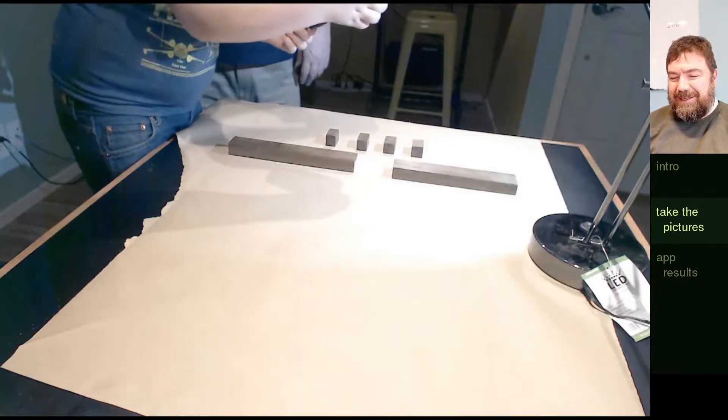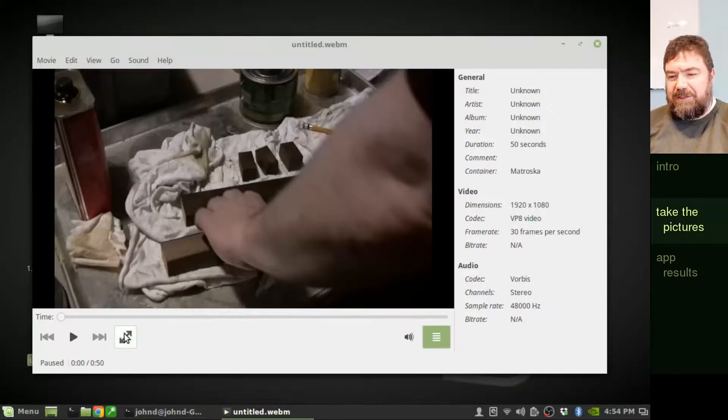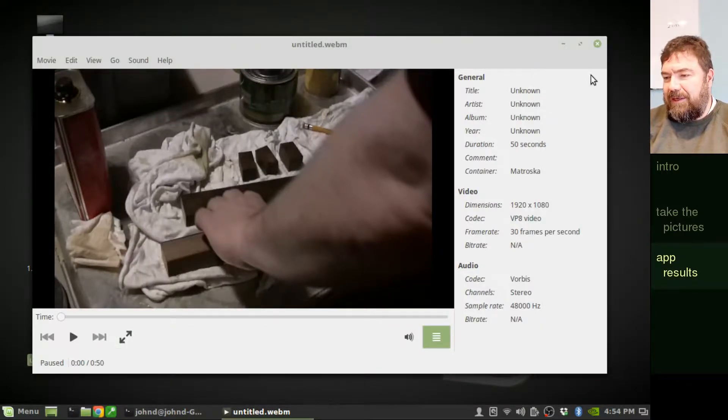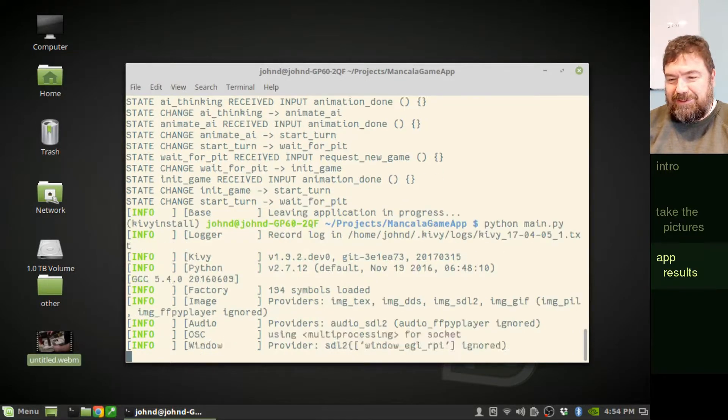Here you see him taking pictures. We'll use GIMP to take those images and turn them into pictures usable by the program. I did that already, so let's go take a look at the results.